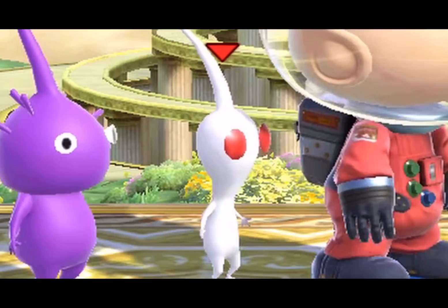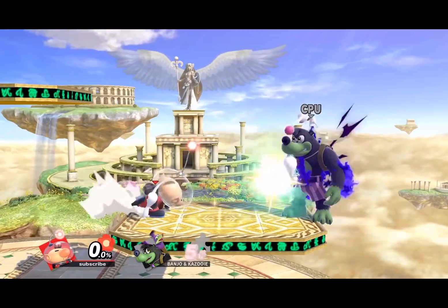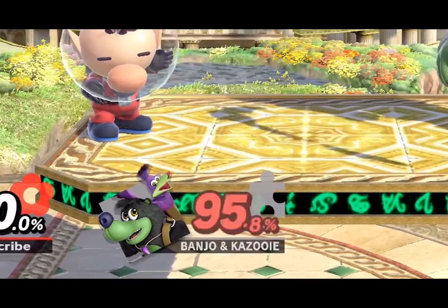Olimar's side B, but specifically with the purple Pikmin. I hate when Olimar chucks it at you from like a football field away and it still hits. It does like 20 damage and it's so annoying to get off as well.